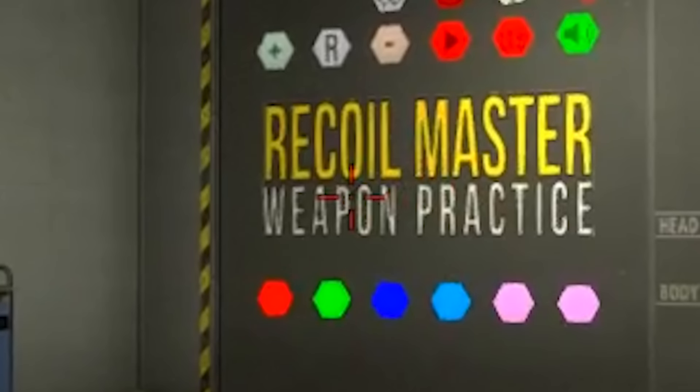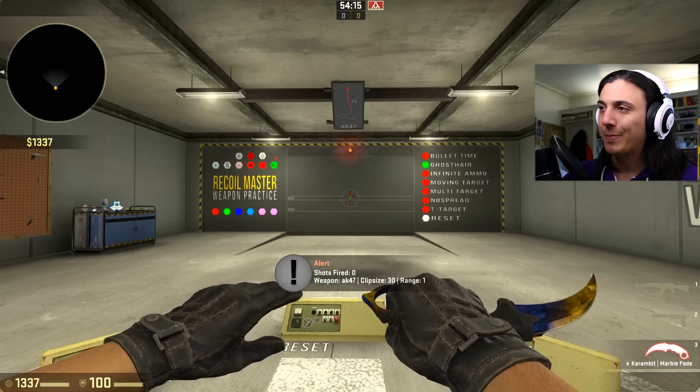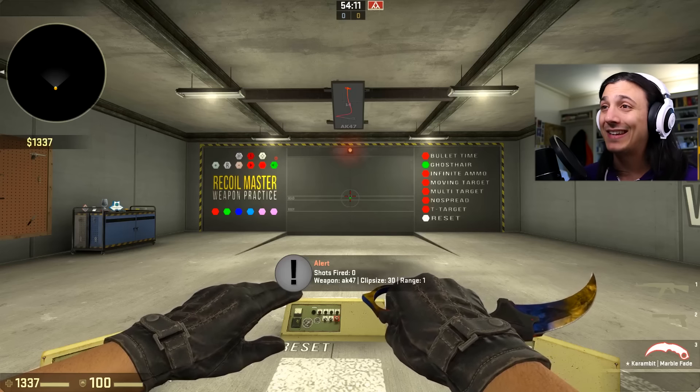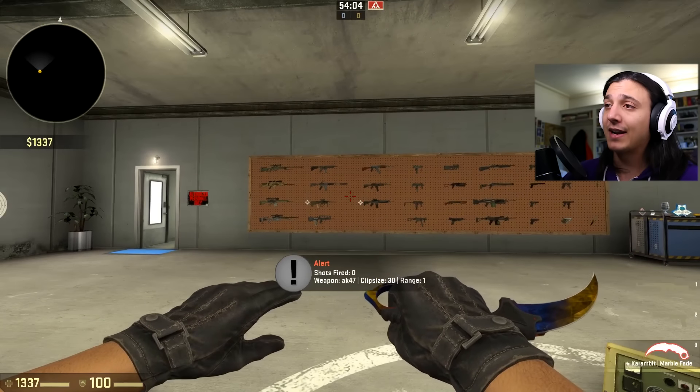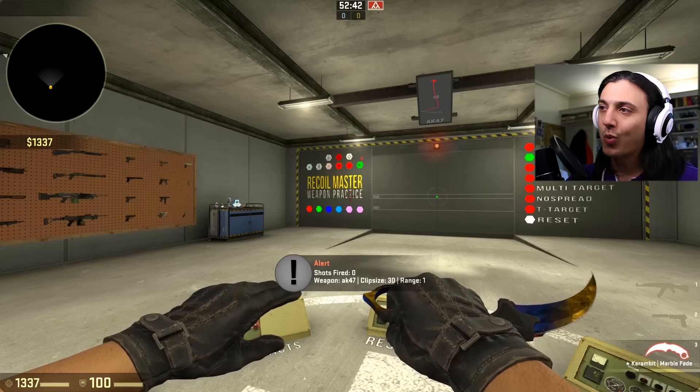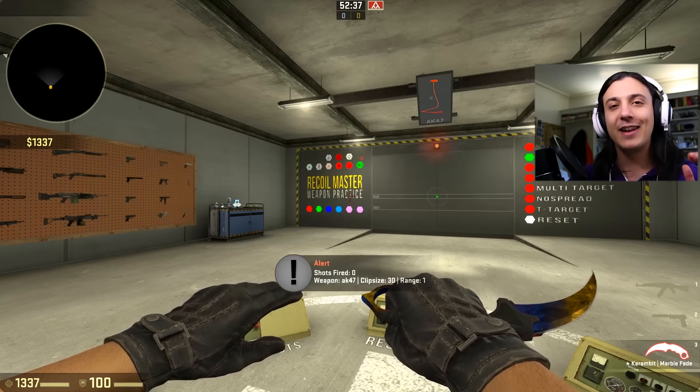Recoil Master Weapon Practice is an awesome CSGO community map that can help you practice your spray and recoil on any gun in CSGO. We are going to see how I do. Feel free to try it out yourself and let me know how you get on in the comment section — and it will help a lot if you drop a like on the video.